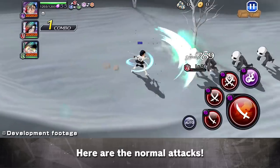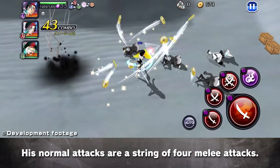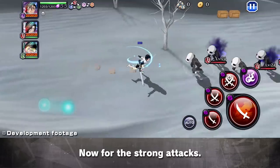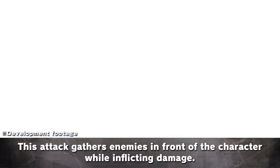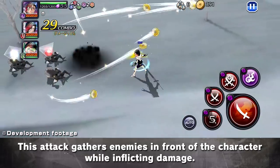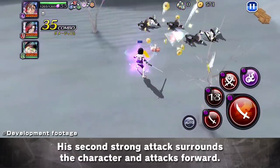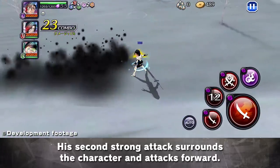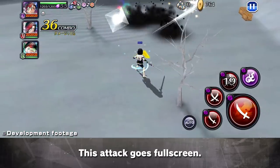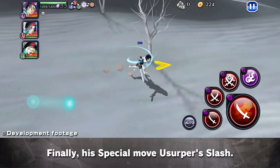Let's give him a spin! Here are the Normal Attacks — a string of 4 melee attacks. Strong Attack 1 gathers enemies in front of the character while inflicting damage. The second Strong Attack surrounds the character and attacks forward. The third Strong Attack goes full screen. Finally, his special move: Usurper's Slash.